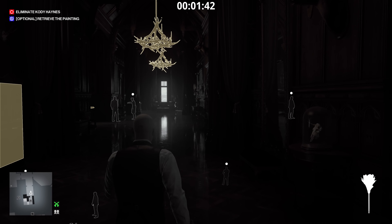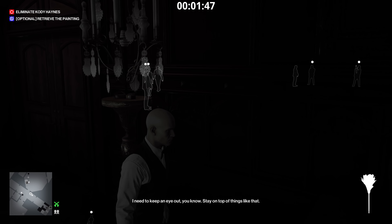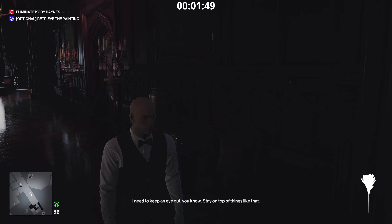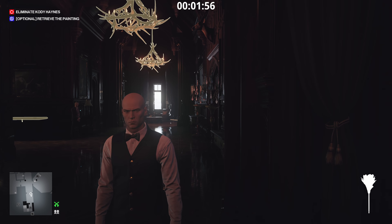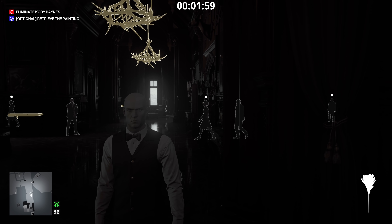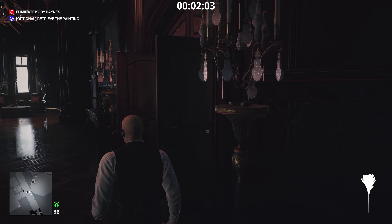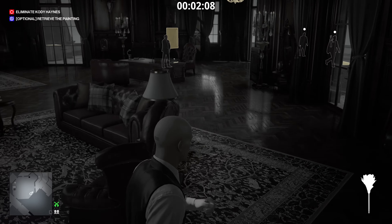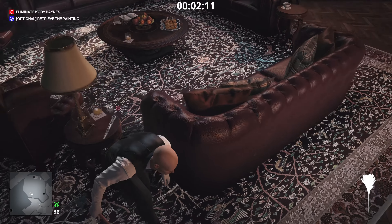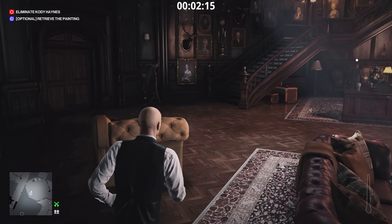Once we're upstairs there's an enforcer in the corridor, two enforcers in the room, and two enforcers outside. Just wait for the corridor enforcer to go past before heading into the room. The other enforcer in the room is sipping his bottle of water — while that's happening, grab the letter opener from the small table, put it away, and head up these stairs.